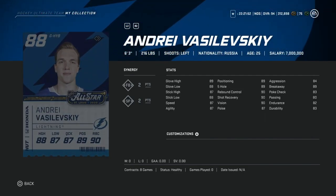Moving on to Andrei Vasilevsky. This would be a hard pass for me. He's got decent size at 6'3", and he has a good shot at winning as the Atlantic is going to be a very high-powered division. But his aggression is just too high, and I think there are better options. So if you pack him, sell him.